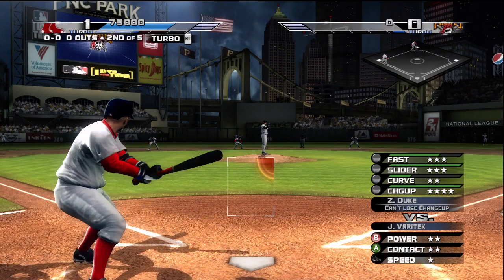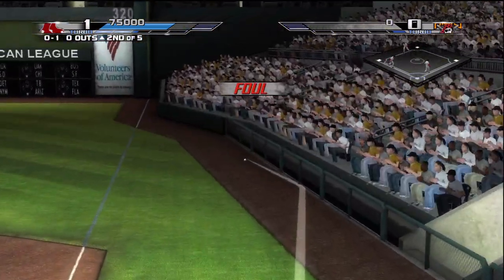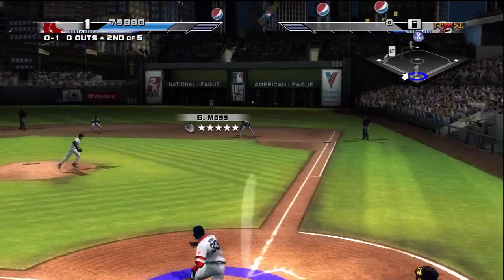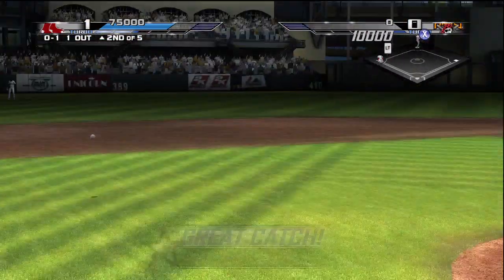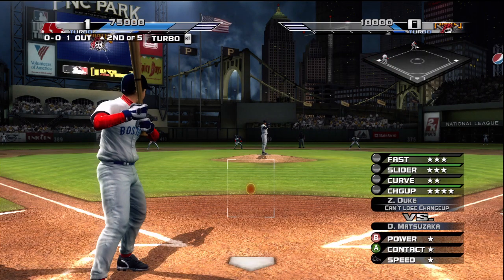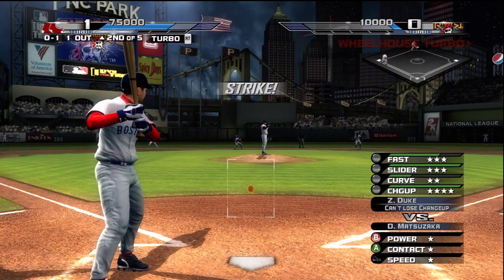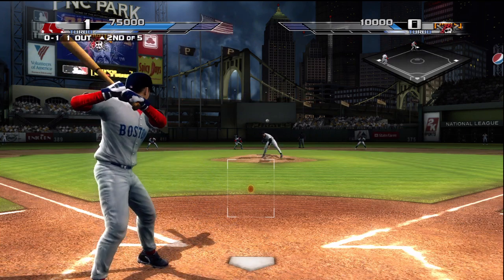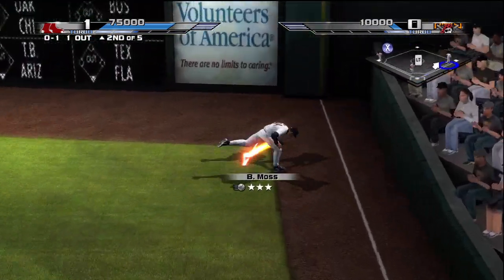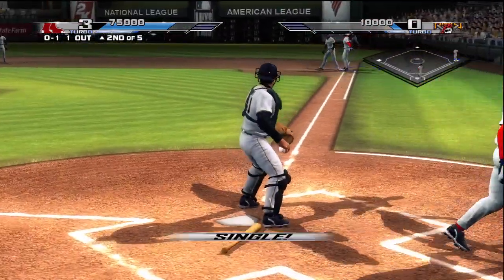Varitek is due up — runners on second and third, nobody out. What a play! Matsuzaka is up next, runners on second and third, one down. Well, he challenged the batter with that pitch and he lost. Not in time. Safe.